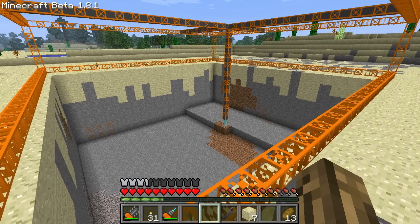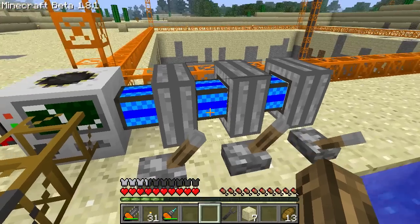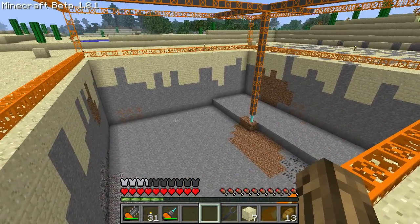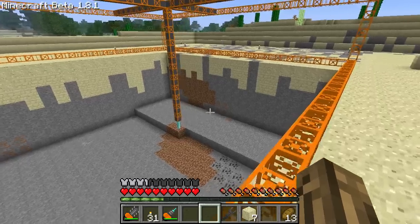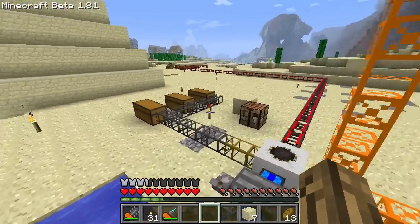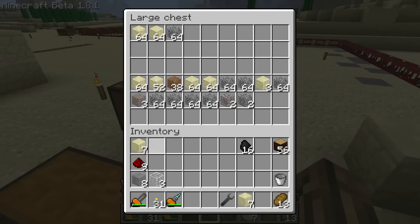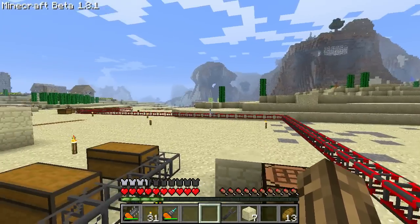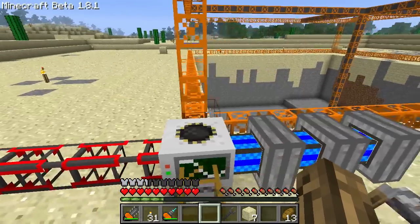It's been about an hour and my engines have finally stopped running. I had a stack of charcoal in each one, and it got me fairly deep — about eight blocks deep, twenty wide. Here's my haul so far. I'm going to give these a break and use some other engines hooked up to redstone pipes for a while to see how that works.